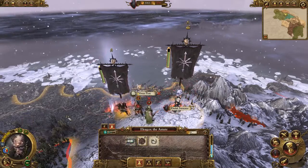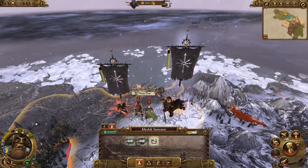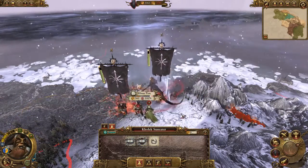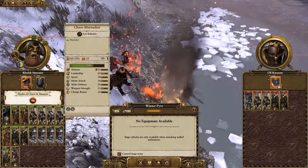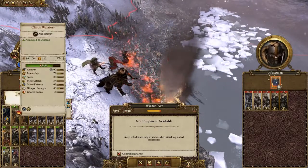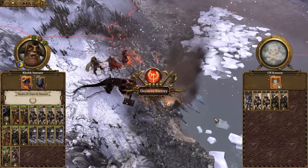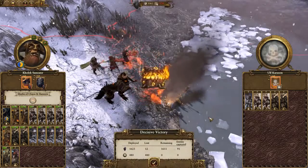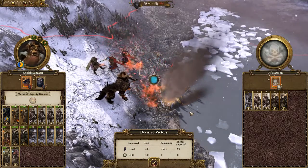Back to the matter in hand though, which is the reason we've chosen to ignore the Dwarfs for now and head to the Varg settlement of Winterpyre. Let's conquer this little Norscan settlement, which is a decidedly easy task given the tiny garrison and our overwhelming forces. We've made a bit of money out of the encounter and Kolek has ranked up a level.